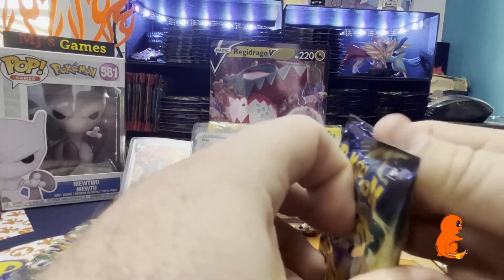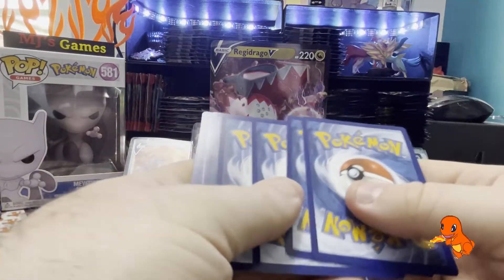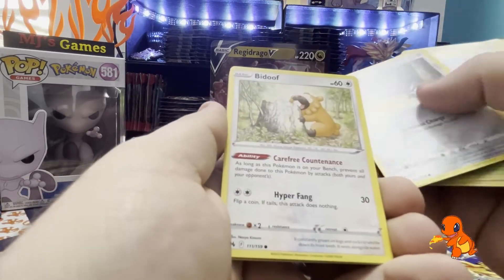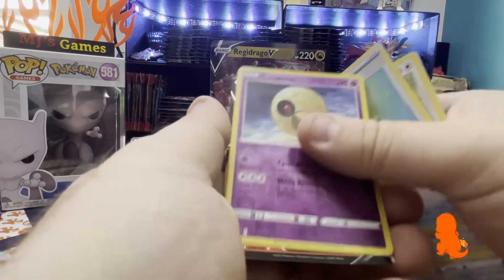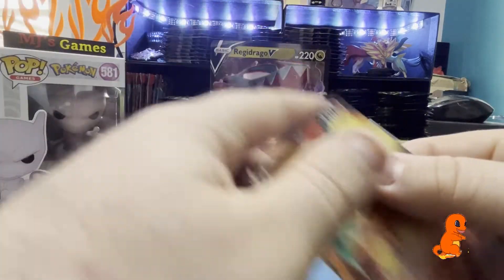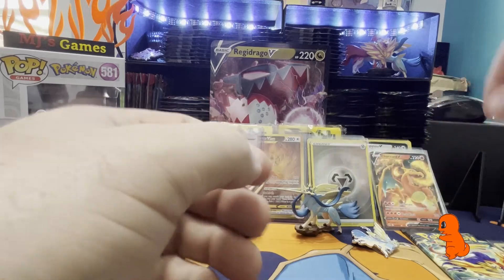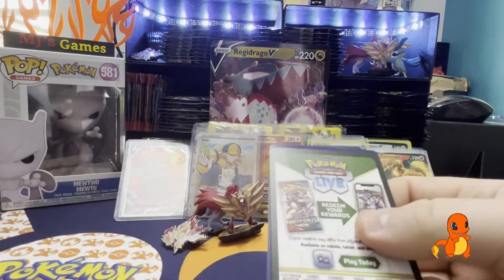We've got three packs left - can we get another Galarian Gallery or another gold? We've got Girafarig, Pinurchin, Rescue, Emolga, Luvdisc, Chatot, Yanma, Pawniard, Corphish - a non-holo. We've got Bidoof, Potion, Lunatone. Oh! We've got to get a Charizard. Obviously in the set there's only the two - well, three. Charizard V, Charizard V-Star, and also the Radiant as well. Pulling the Charizard V has to be one of the nicest artworks for the Vs in the set. Come on - it's just a Charizard, what else do you have to say?